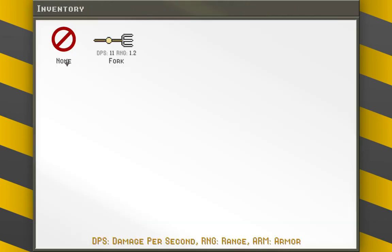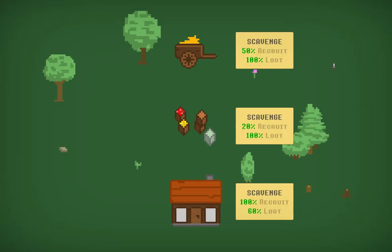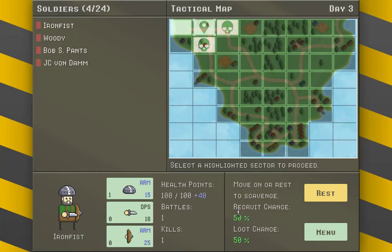We didn't get anything special from that battle — just normal stuff, pots and inventory items. We can move on, rest, scavenge, recruit. We'll rest for a day so we can recruit soldiers or have a chance to loot. We got a soldier and a helmet — JC Vandam — and a lighthouse.